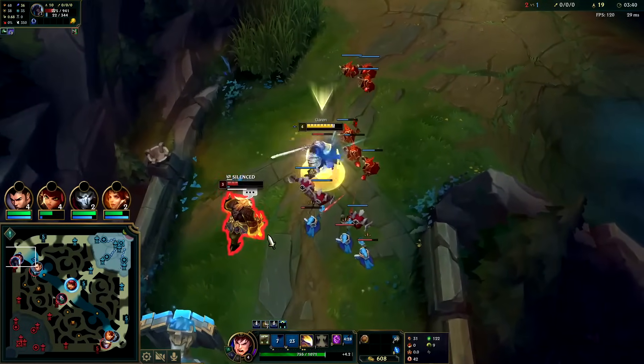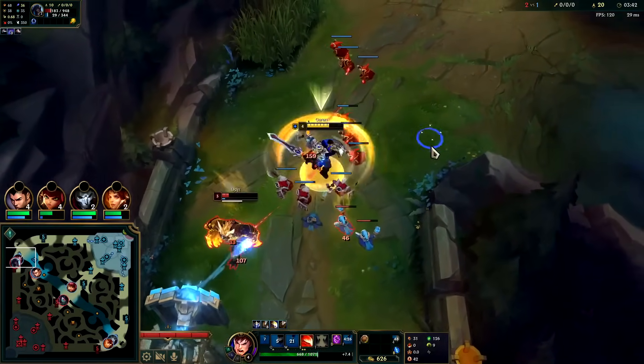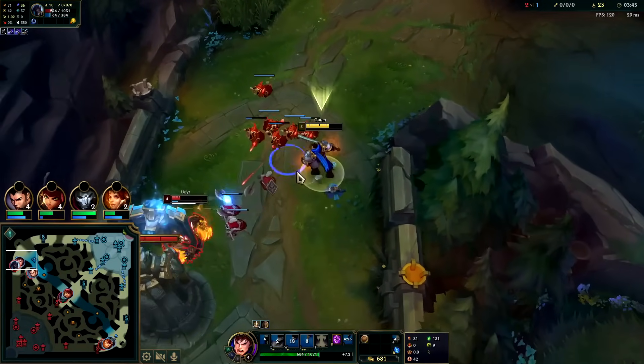Found him with the Q, we'll W, block back. I think he stepped forward for that Grasp proc. We'll cancel the E, slap it down.